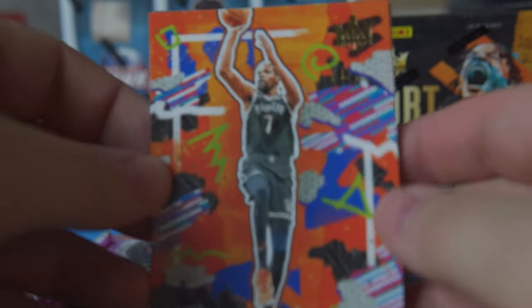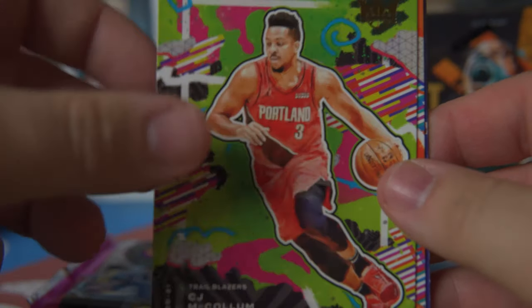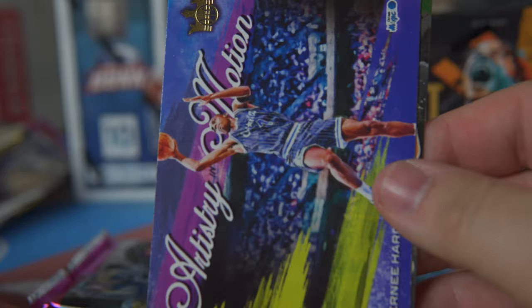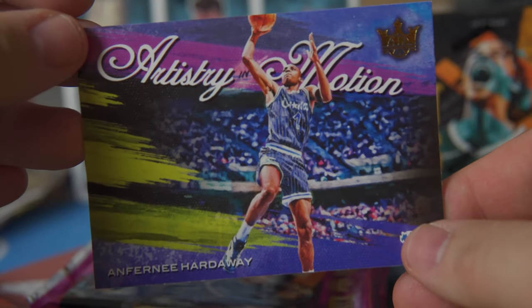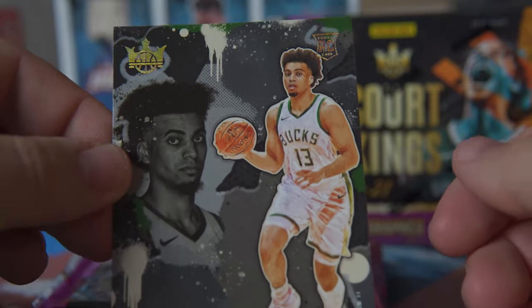We've got two packs left. We've seen both acetates — those are the box hits. But remember there are a couple rare box hits: fresh paint, air apparent, a ton of different inserts. There's a Kevin Durant base, CJ McCollum, Damian Lillard — he had a great playoff. Artistry in Motion — Anfernee Hardaway, that's a pretty nice card. Jordan Nwora — this looks a little different than a normal card. Card number 119, so I guess this is a level two rookie. Pretty cool, pretty nice card.